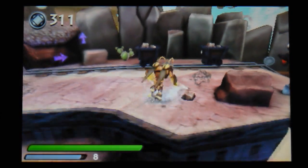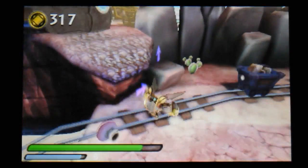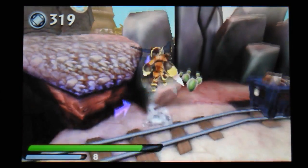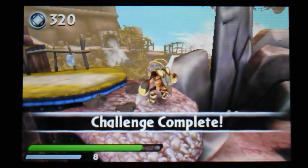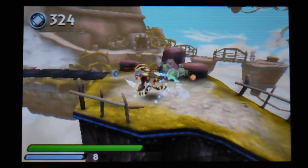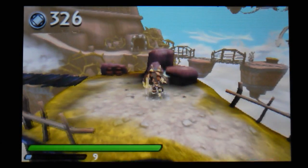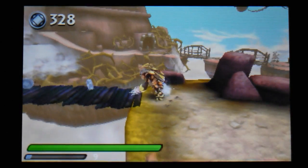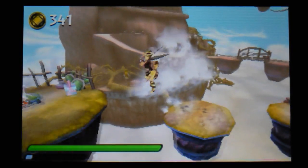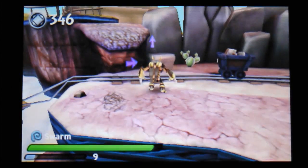I'm going to use a bit more of that attack — just need a bit of time to charge it up. We can go up there. And this is a giant area. And we've now upgraded Swarm. I thought we could go on the gate and we can, which sends us nicely back.